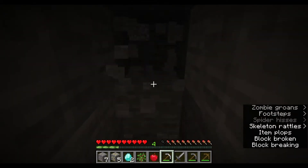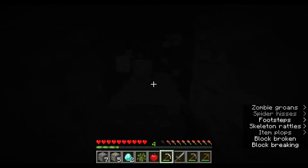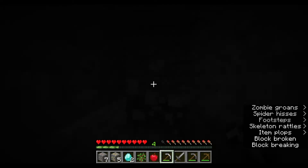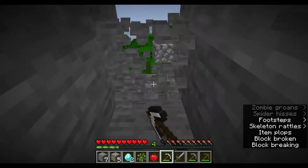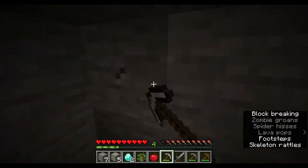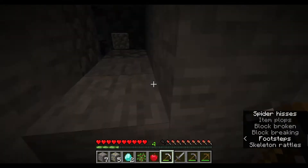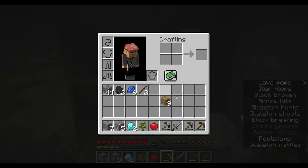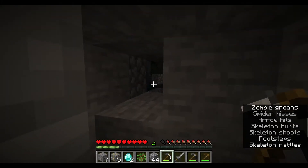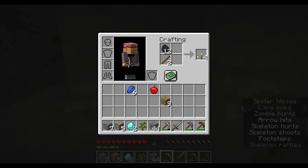I want to dig towards where the zombie sounds are coming from. It's getting a bit dark here anyway, so I might just go check it out. Oh my god - escape! I think that's a mob spawner. I'm gonna need some torches if I want to go in there, so let's quickly make some.